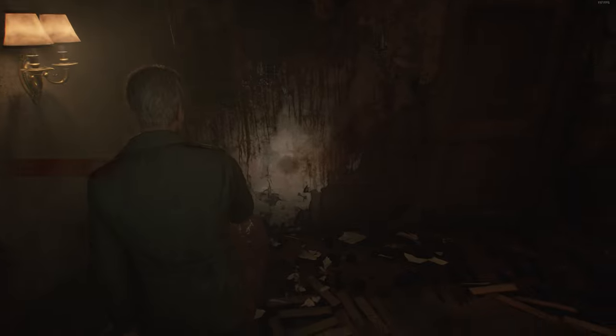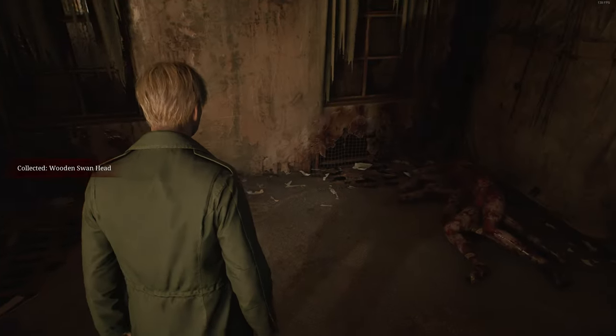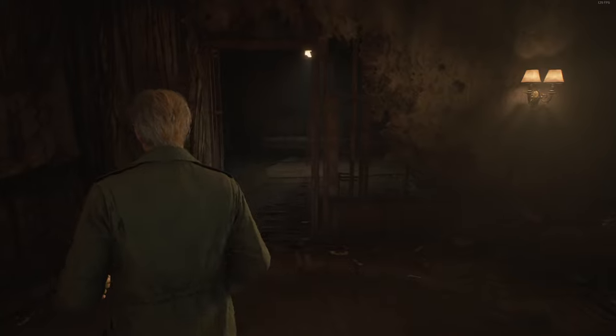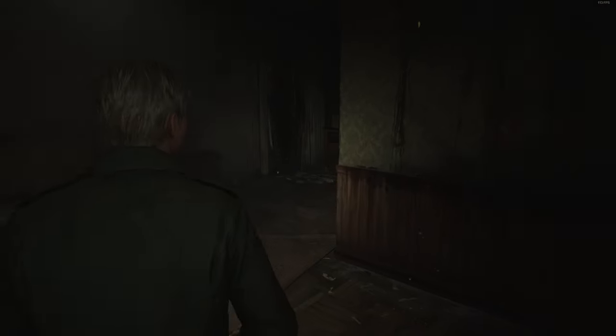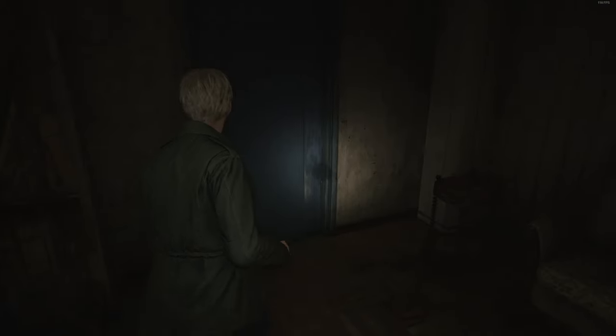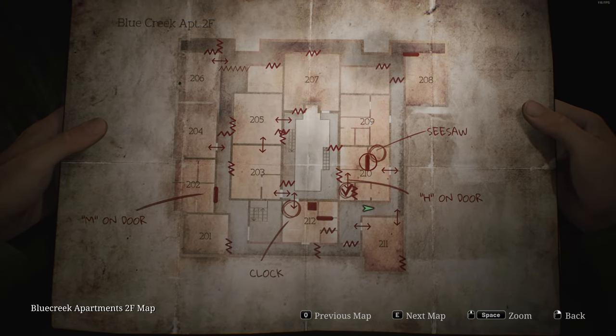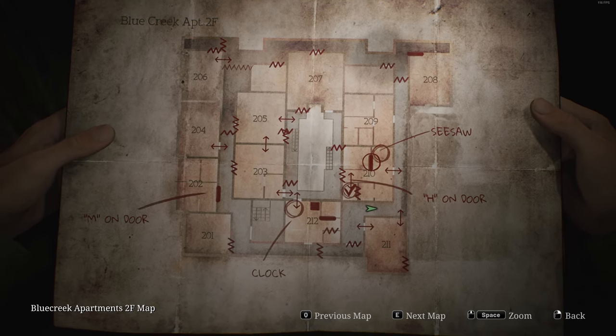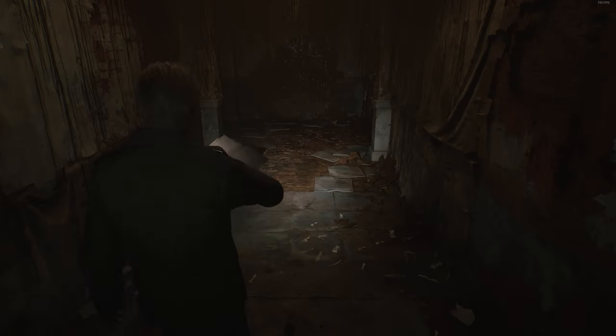What do we have here? A wooden swan head. I mean, I guess we'll take it — it would seem rude to leave it there. So we've got a wooden swan head. Let's go and check out room 209, I guess — this is next on the agenda.